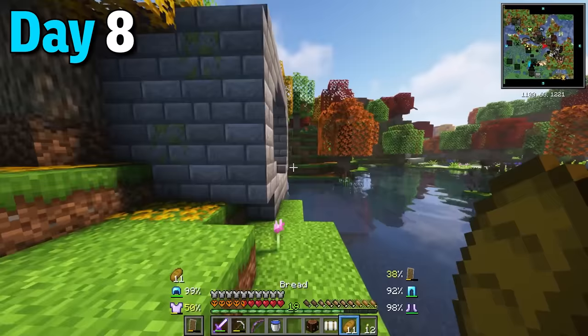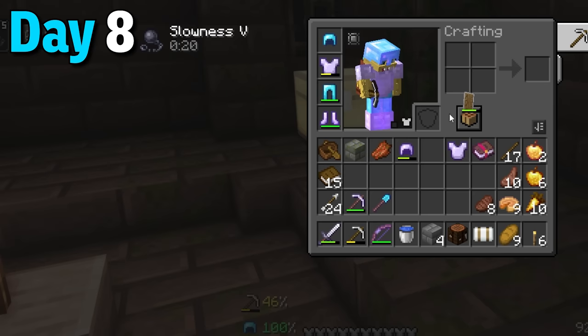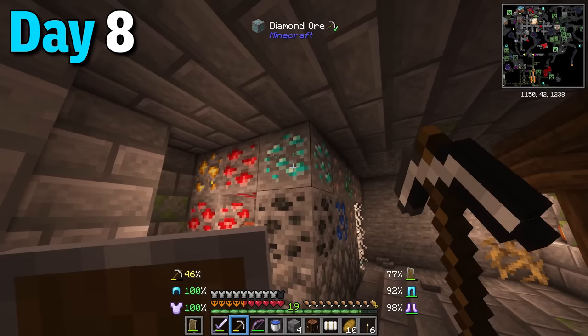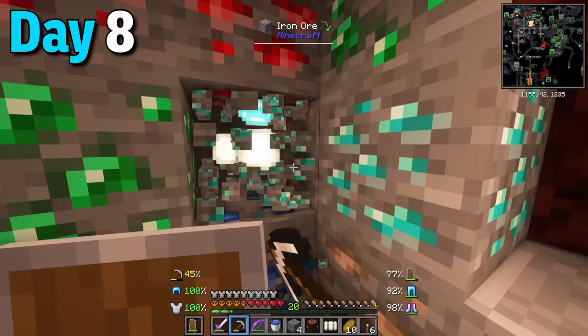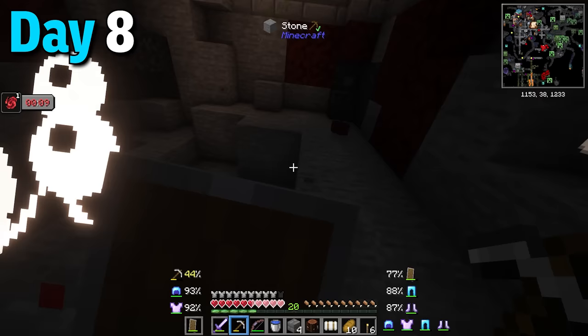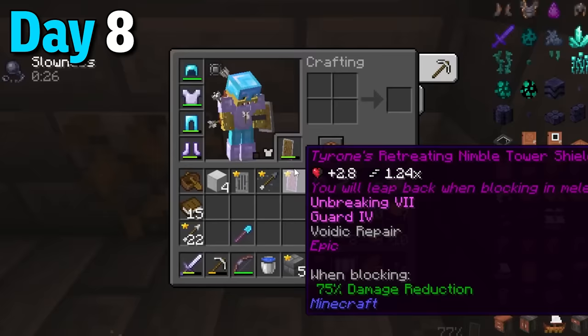I ended up finding another underground village and jumped right in - and you guessed it, there was another OP guy. After taking him out I got an even better chestplate, though combining the two cost too many levels. While down here I got caught in a trap where all the ores were part of a huge TNT trap. I still got the diamonds though thanks to my incredible armor. Then I somehow fought another OP dude and got an insanely good shield.